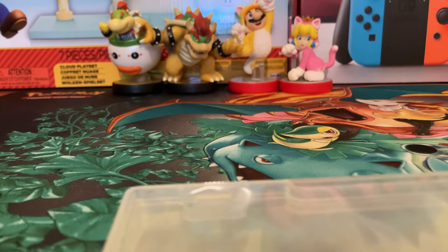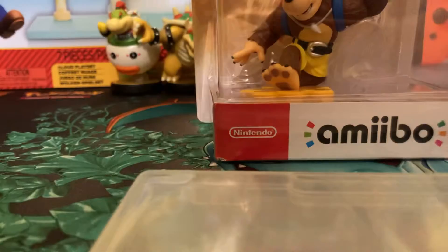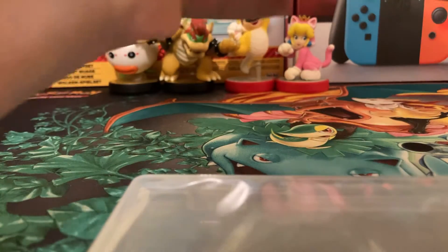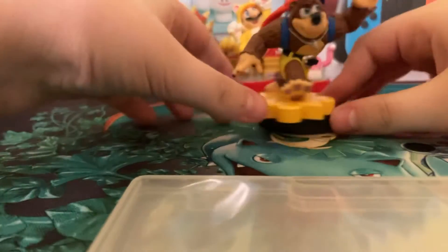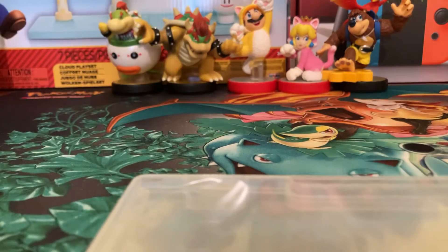We're back with more. First up, we're actually going to open up an amiibo — the Banjo-Kazooie amiibo to go along with these guys. Let's take him out of the packaging. There's Mr. Banjo with Kazooie, and I really like the jiggy piece.